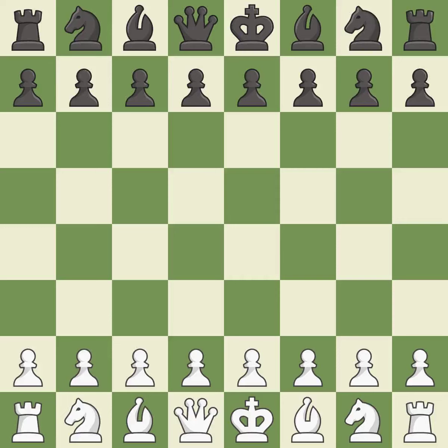Nimzo-Indian Defense, Ragozin, Gligoric, Bronstein variation, 9.Qe2 a6. Balanced — neither player ever had an advantage. That game was pretty competitive. Black had a good opening, but white was on another level. That was an incredible middle game by both players.